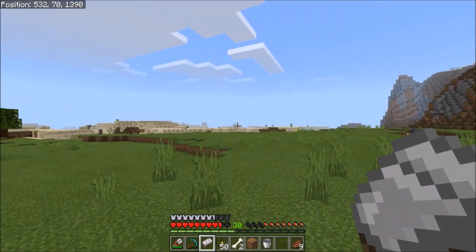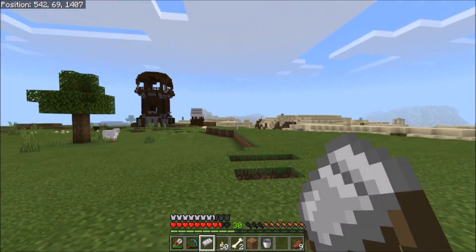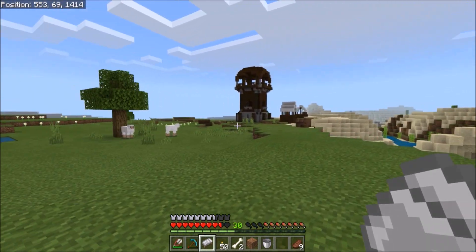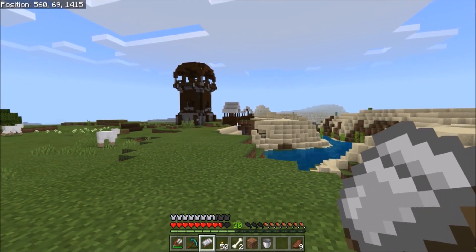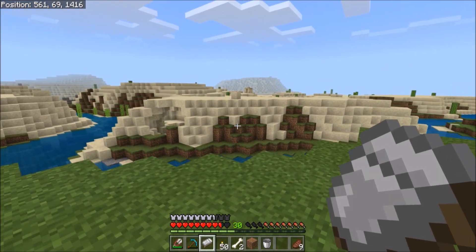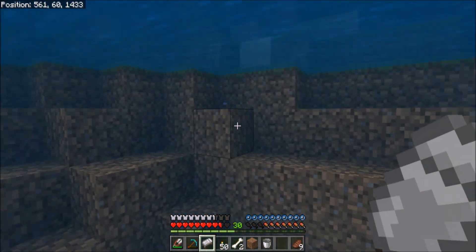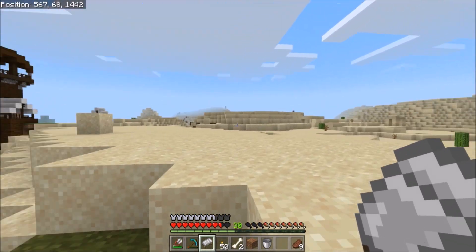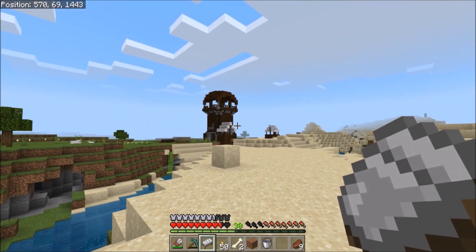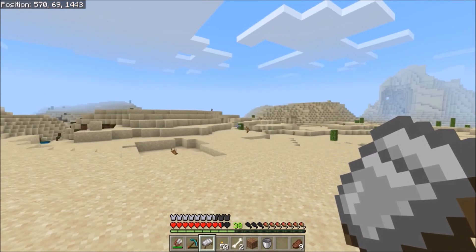I don't have any weapons so wandering up to this thing is probably a bad move. I don't see any pillagers - maybe they're at work. Oh, a desert too! Wow, this has been a good trip - I found sand, a desert, and sheep just spawned. I see one pillager - if they're coming I will run away. Let's look for a desert village instead. Could someone write down the coordinates in a comment? 570, 14, 43 - that's where the pillager outpost is.